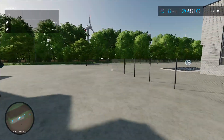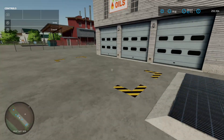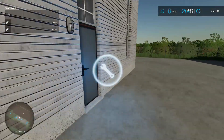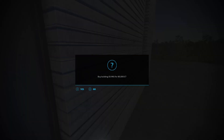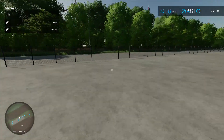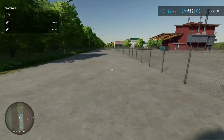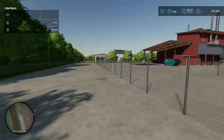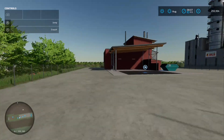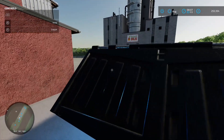You've then got an oil mill - load your stuff in at the front, pallet spawn point just there, and the production chain menu, 80 grand. Spinning back around, down the road we've got a sale point - your biomass heating plant. Sell your stuff in at the front, and the trigger for selling wood is actually in the skips.